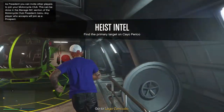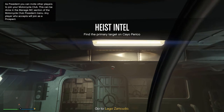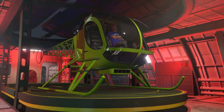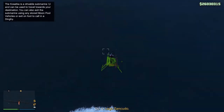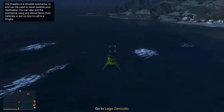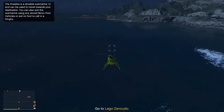It basically involves getting in the helicopter and flying over to steal a plane. The best location is probably the Fort Zancudo area to put your Kostka, to set this one off, because the target is normally in the north part of the island and Zancudo is one of the closest points.